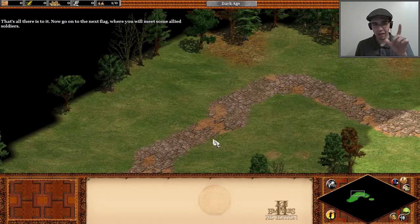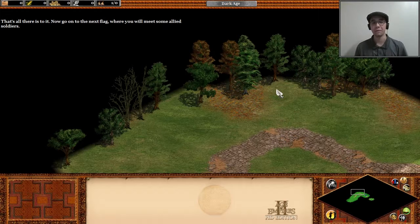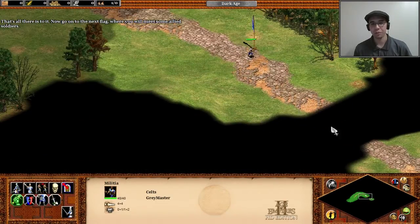You can see resources, and if there were any enemy buildings in this area, I would be able to see them still. The catch is I would see whatever was there the last time I walked through. So suppose another player decides to come and chop down these trees — I will still see the trees until I send another unit into this area, and then it'll be, oh, surprise, the trees are gone. That's how exploration works.